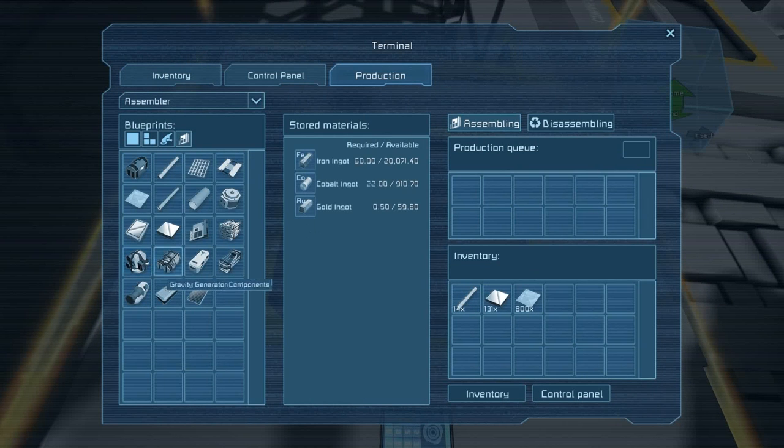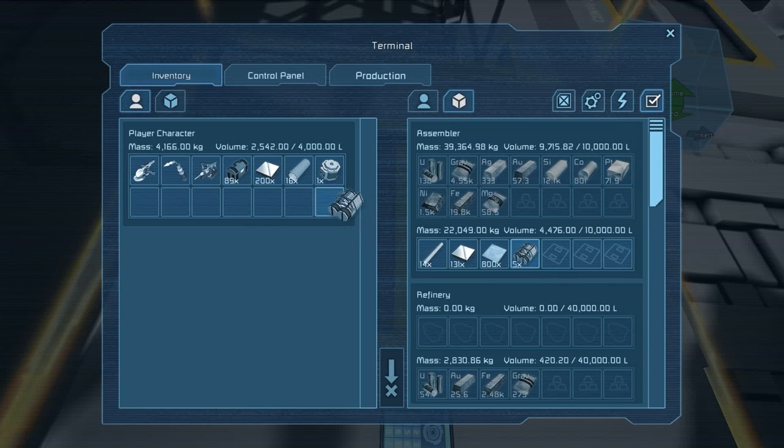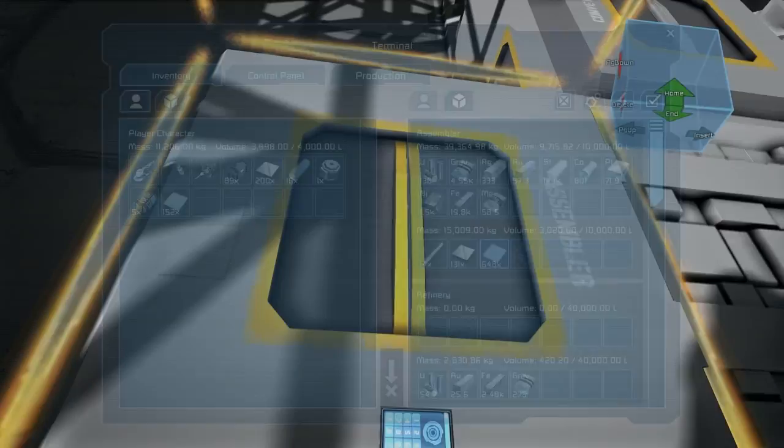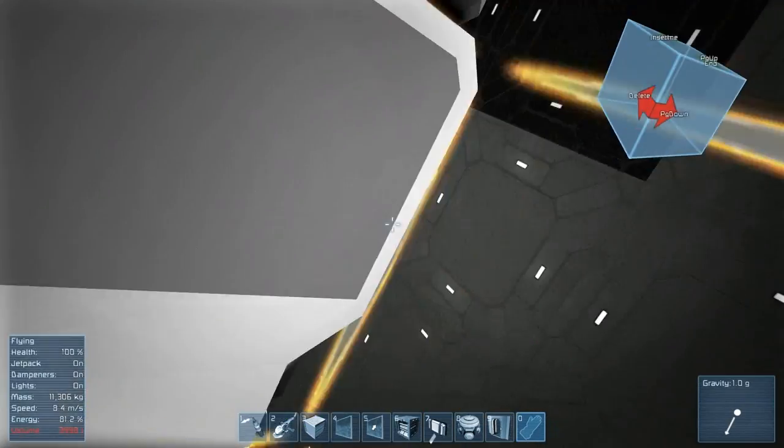Gravity components — one, two, three, four, five. And steel plates — let's take 400 of these. I can always use steel plates, and actually I'm going to need them for my ship anyway.